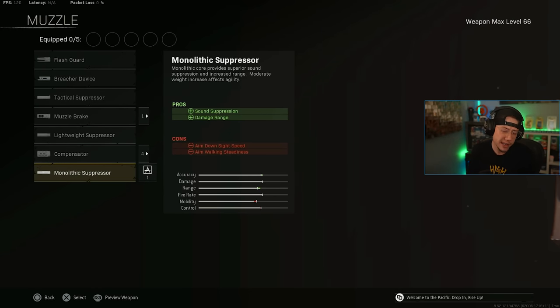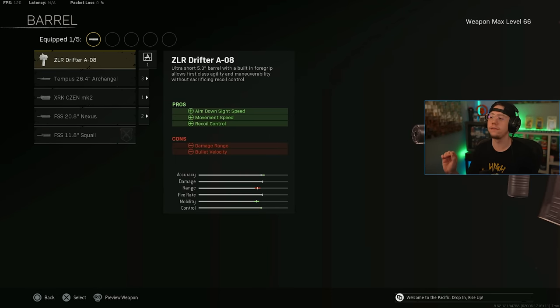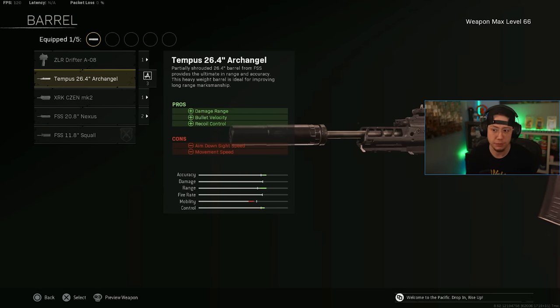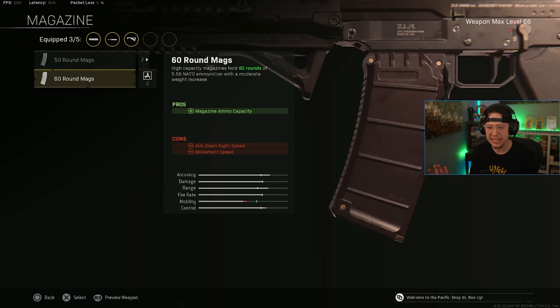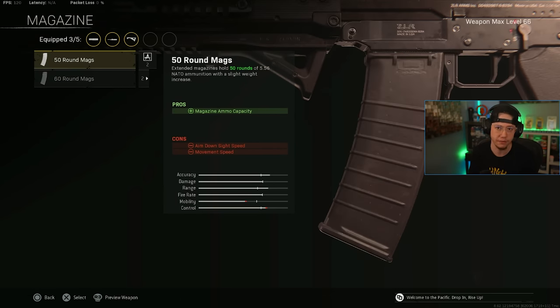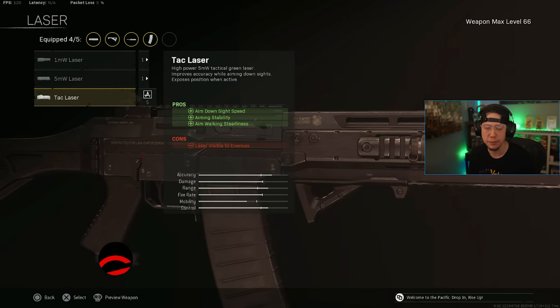The setup is relatively straightforward. We've got the Monolithic Suppressor and the best iron sights in all of Warzone — I will not be told otherwise. The Archangel barrel gives better range, velocity, and control. I'm going to run the Commando Foregrip, and also the 50-round mags — you could do 60 if you wanted, but it will slow you down a bit. I think 50 is totally sufficient. I personally like using the Tack Laser to make ADS and stability a little more aggressive.